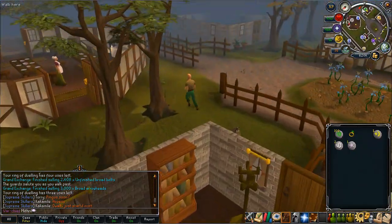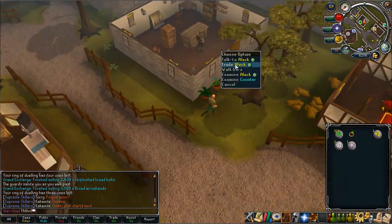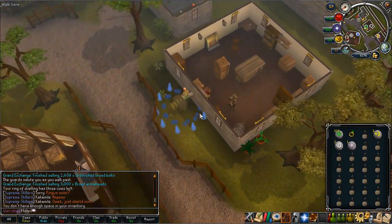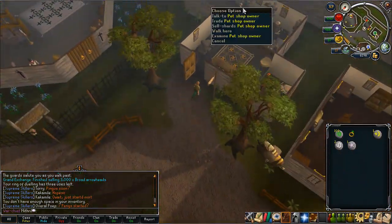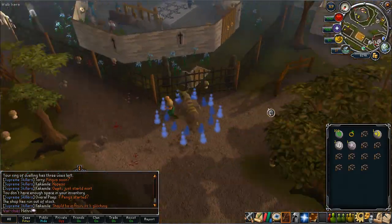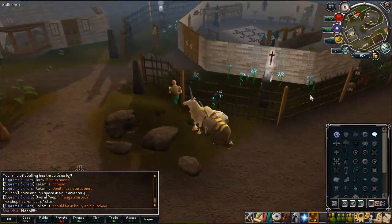The last thing I'm going to do in this part of the video is go to Yanille. The main reason I'm doing that is to buy Death Runes from the Magic Guild, as you make 60k from buying 1k Death Runes. I'm also going to pick up some Box Traps and some Nuts from the Pet Store as you make quite a bit on those too.